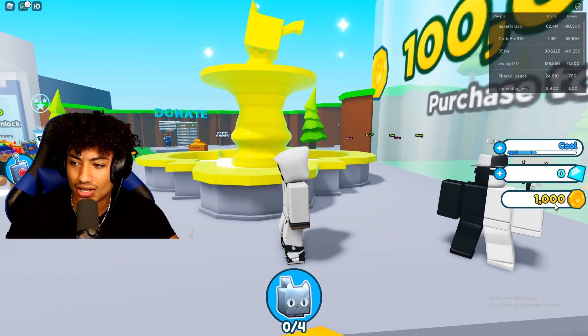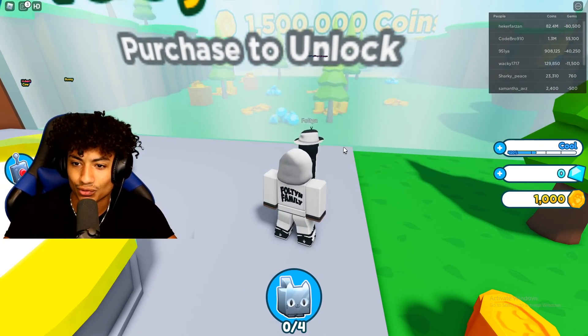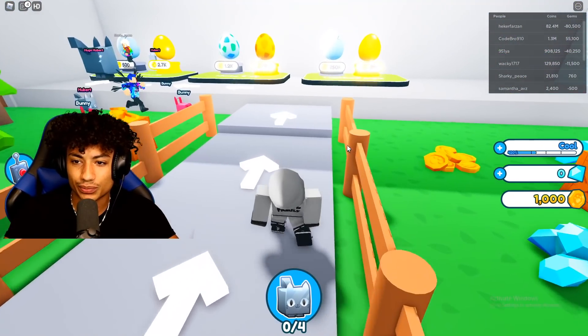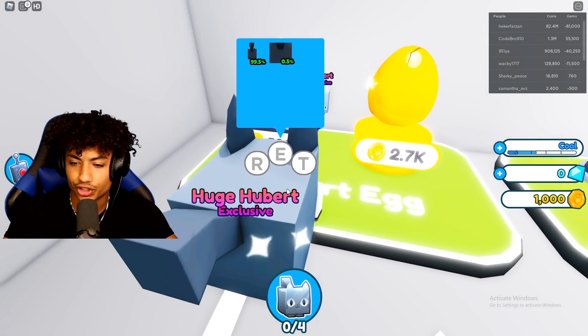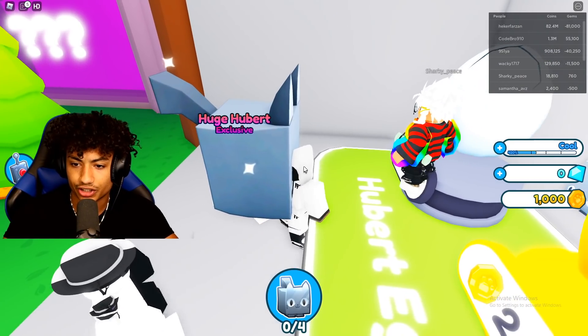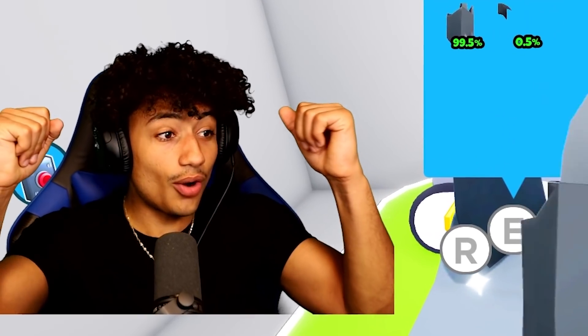So I start off with a thousand coins and my level is cool. And yo, this guy's name is Fulton as well — he's following me. So we follow these arrows. Oh, we get a free huge Hubert! Wait, what? Do we get this? Yo, come here — Hubert! Is this a Hubert right here? Yo, let's go — we got Hubert!